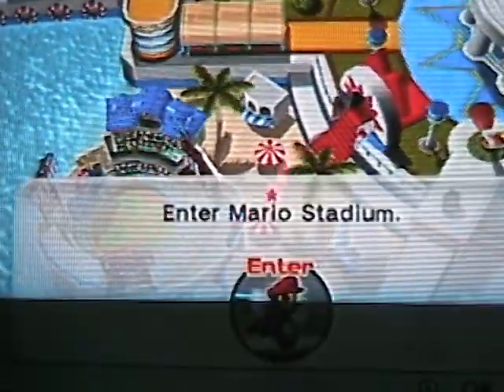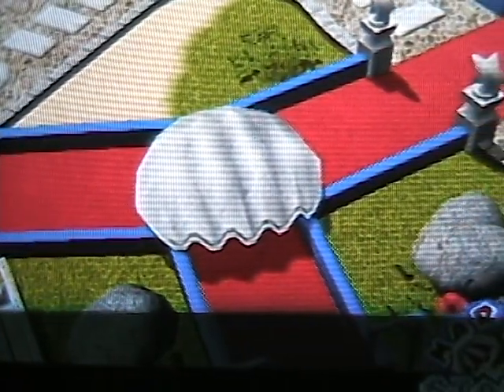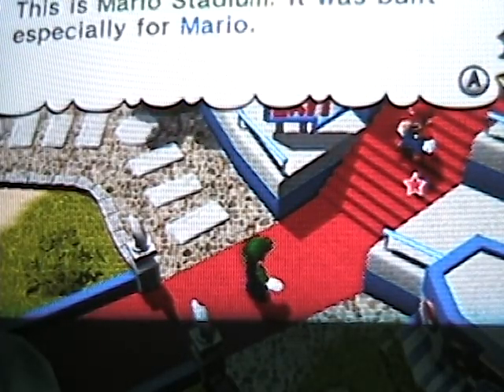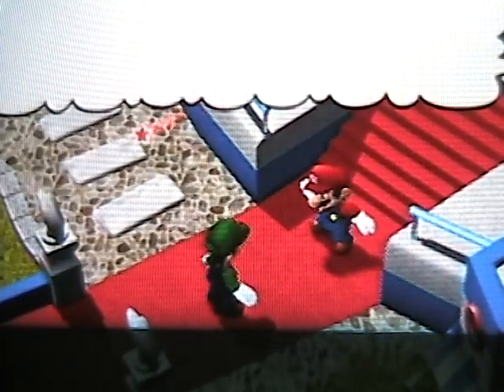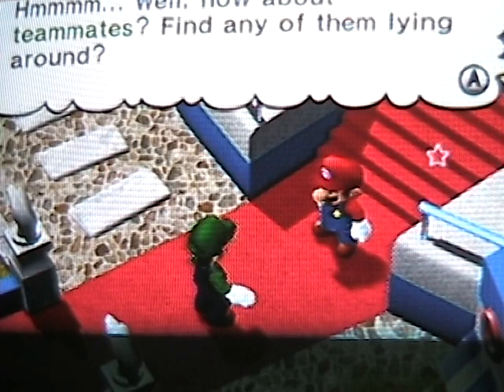We can't go there yet — we have to start here. We need to build a team by recruiting characters in order to defeat Bowser Jr. The story mode of this game is rather short, and you can actually skip some parts. You can battle Bowser Jr whenever you want as long as you have nine players, but you can recruit more useful players along the way.